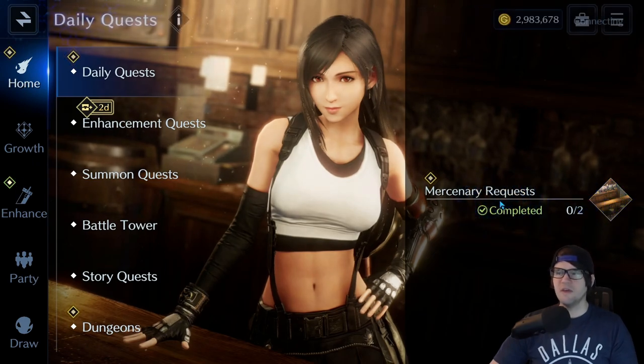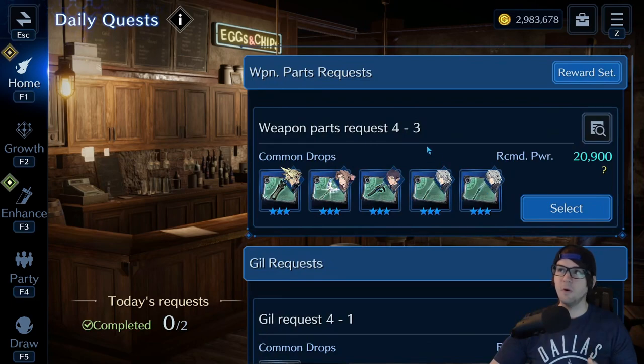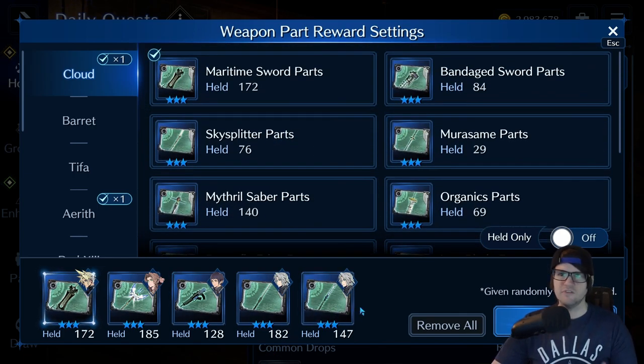The first thing is daily quests. This is simple but important — one of my free-to-play friends didn't know about this for months. Whenever the daily quest appears and there's an option for weapon parts, you can actually change which parts you receive. Go up here and hit 'Reward Set' and you can change the parts you want to get, so you're not stuck with whatever the base selection is.